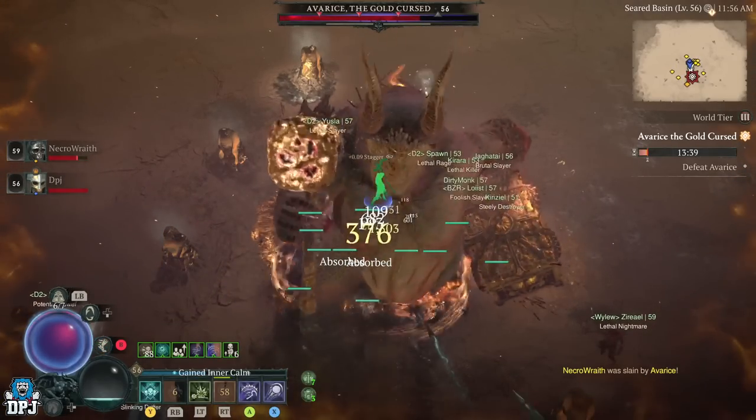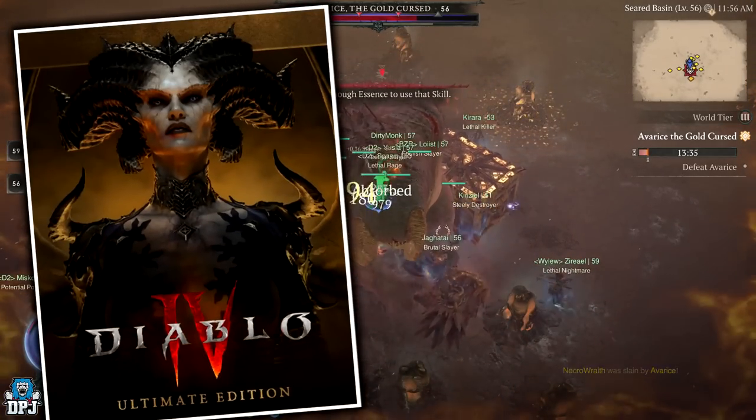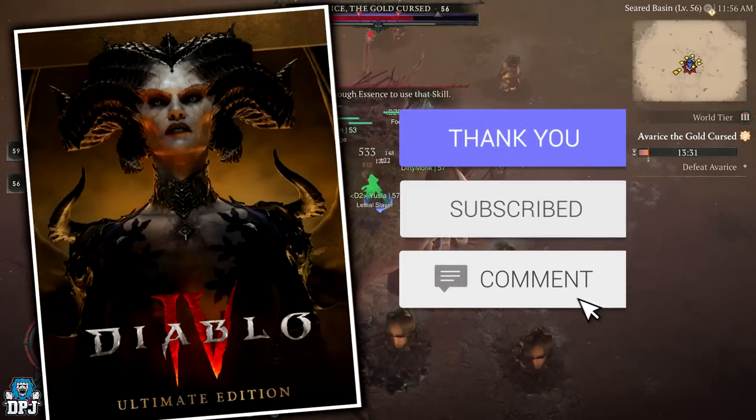How's it going guys, my name's DPJ and I'm giving away an Ultimate Edition version of Diablo 4. To be in with a chance of winning it, simply drop a like on this video, make sure you are subbed, and leave a comment down below.